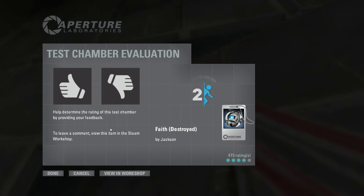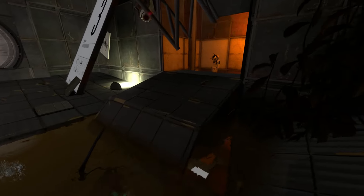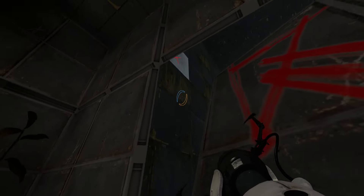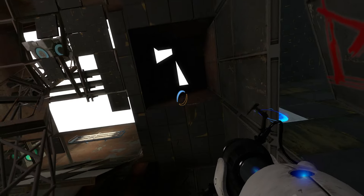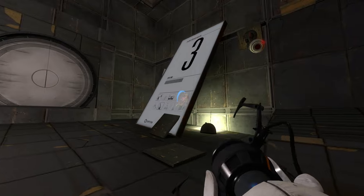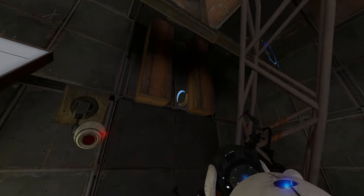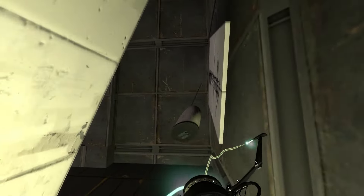Oh by the way, the map is called Faith Destroyed by Jackson. I see a portal gun in my hand and didn't push it back far enough. There we go. So I guess we can leave out of this area now. I was thinking that went up into there — good job me. Portal onto this — something I can portal onto out of the back of this, that's what it is.